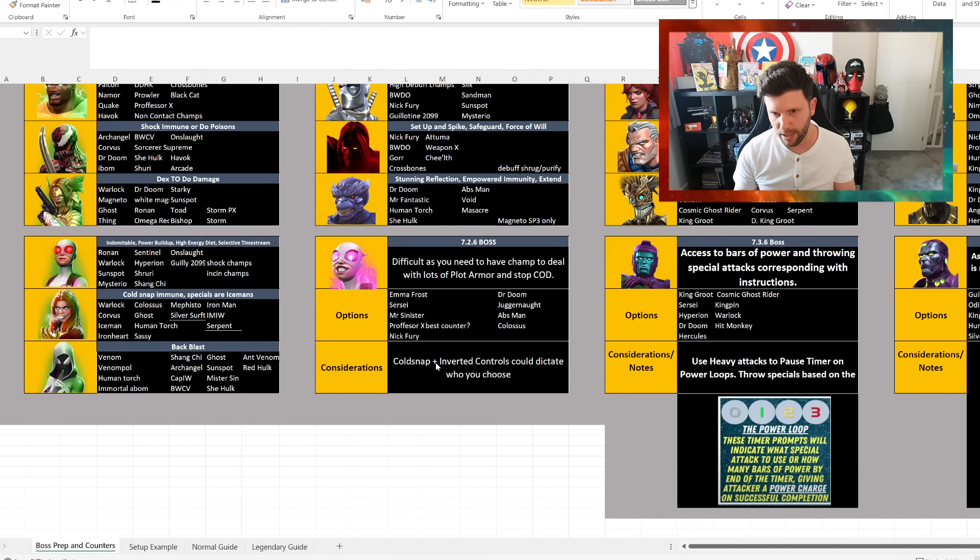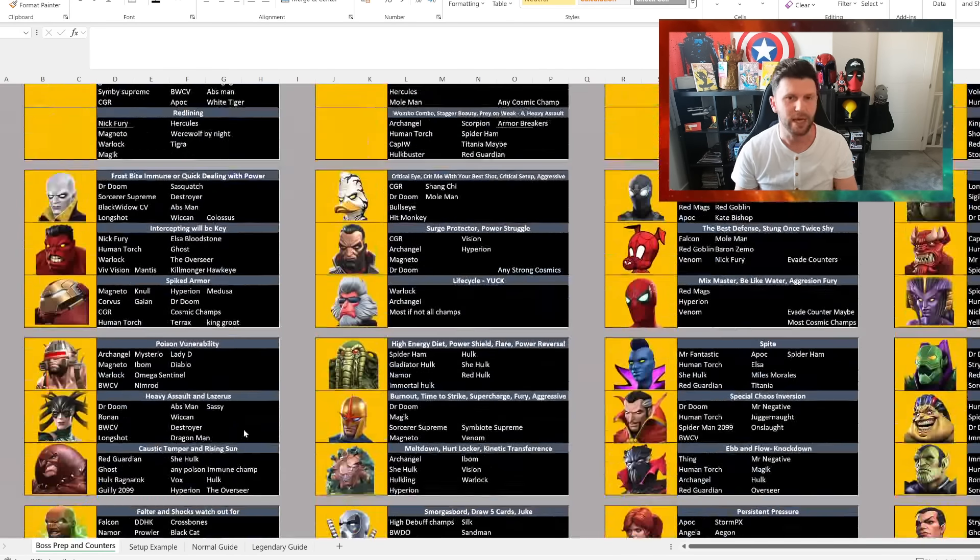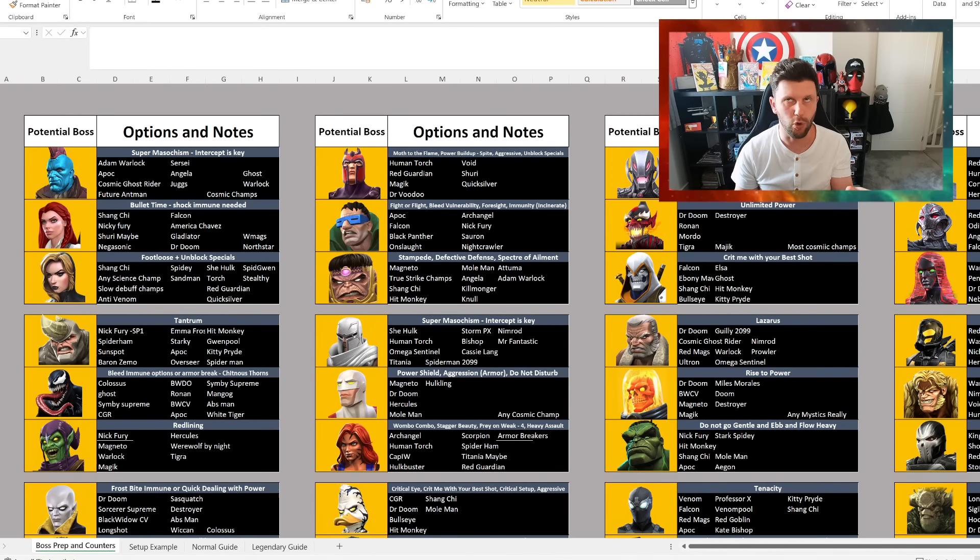Gwen Master is really about dealing with plot armor and how that equates to your ability to do damage. For me, Gwen Master is one of the worst ones. If the champion has inverted controls, I'd elect to use Juggernaut, especially at the basic level. Anyway, the various paths for those doing normal are going to be easier because your champion choices are not so constrained.